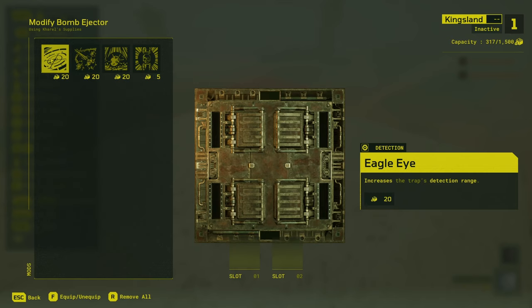First off, let's take a look at the Eagle Eye mod. This adds two blocks of trigger range to the Bomb Ejector, taking it from five blocks to seven blocks. However, unlike the bolt shot trap, this doesn't increase the velocity of the bombs, nor does it appear to affect the spread in any significant way. Even at a seven block height on the ceiling, it doesn't actually spread the bombs any further. The bombs still have enough time to reach the floor and explode at maximum range, but you're not really going to increase the effective area of the trap.